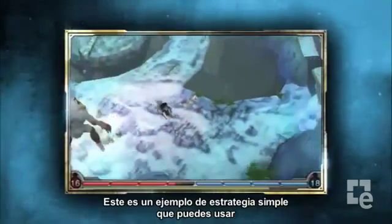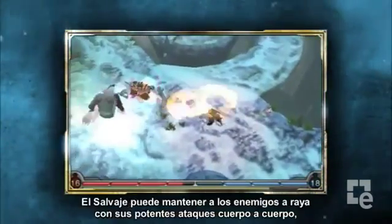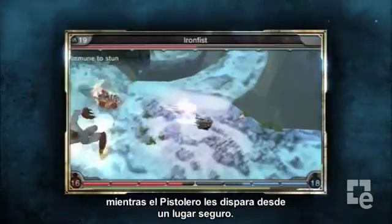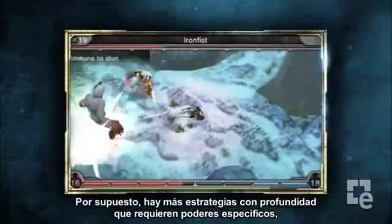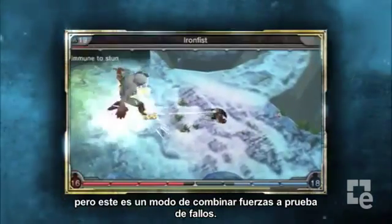Here's an example of a simple strategy you can use when you combine a ranged character with a melee character. The Savage can keep enemies at bay with strong melee attacks while the Gunslinger fires at them from a safe distance. There are, of course, more in-depth strategies where specific powers are concerned, but this is a tried-and-true way to combine forces.